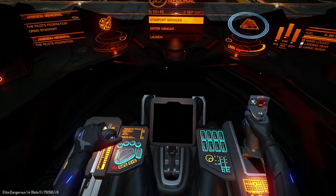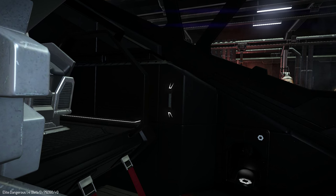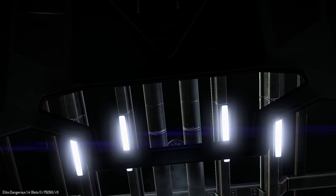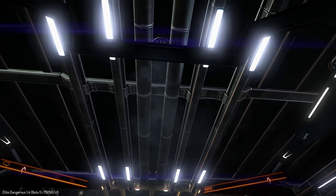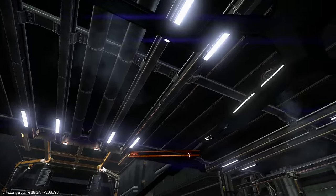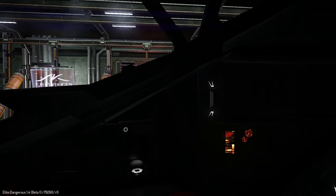Let's check the cockpit right away. The cockpit is actually very tight. The Federal Assault Ship is a two-seater with nice visibility — not an open roof, but you can see slightly above you and on the sides, though not directly on the sides.